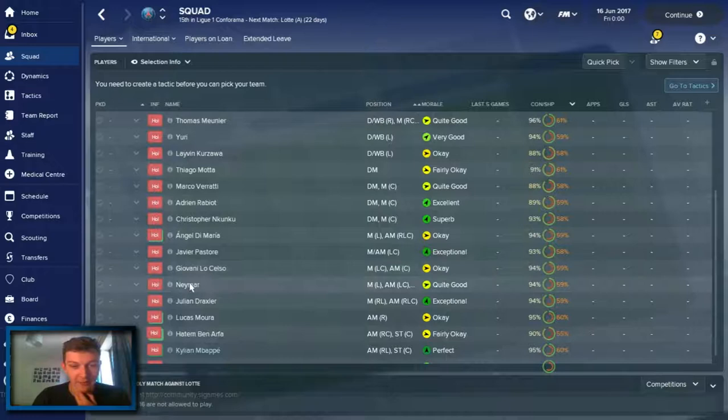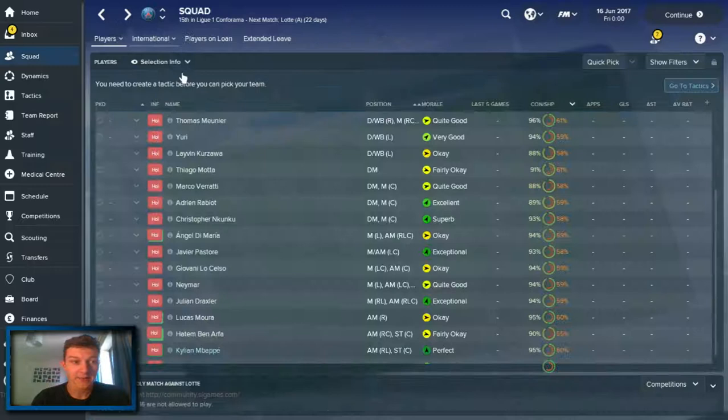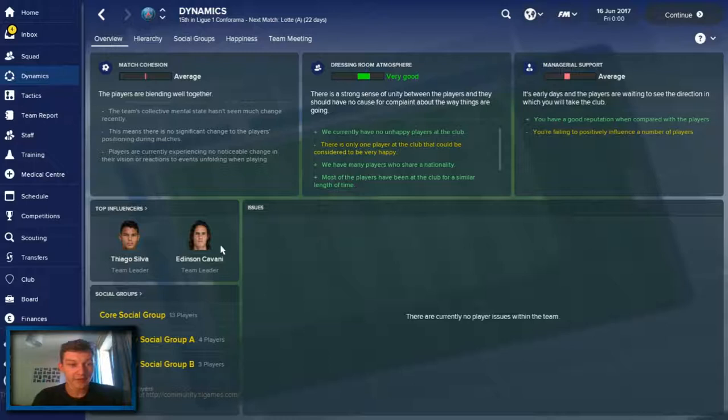Of course, what we want to look at is Neymar - that's the thing we're most interested about here. Neymar down here. As you can see, this screen has changed a little bit as well, just looks slightly different graphically. We'll sort it all out for next time. But Neymar - obviously the man we're looking for here - is valued at 85 million, apparently, despite being brought in for 200 million essentially. He's only valued at 85 million on this, which is interesting. And on half a million a week, which is absolutely ridiculous.